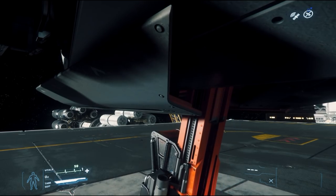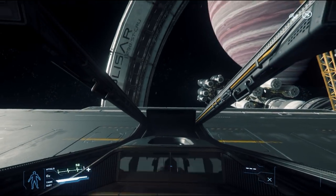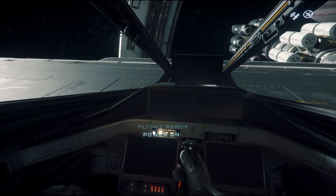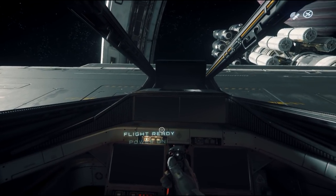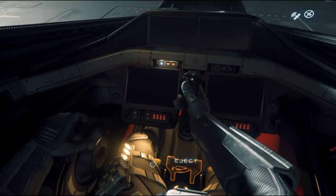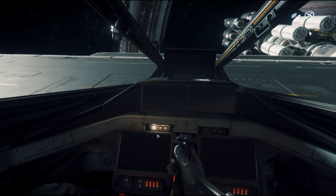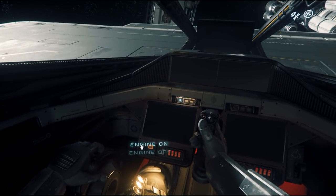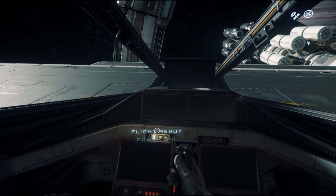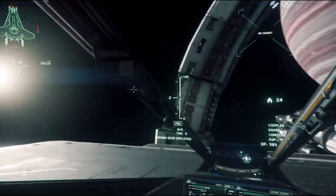Once you get in, you need to power on the ship. You can hold F and look around — you have options like Power On, which just engages systems but not engines, or Engines On separately. The fastest method is clicking Flight Ready, which engages everything and boots the ship up completely. In the upper left corner you'll see your shields start to come on and hear the engines spin up.